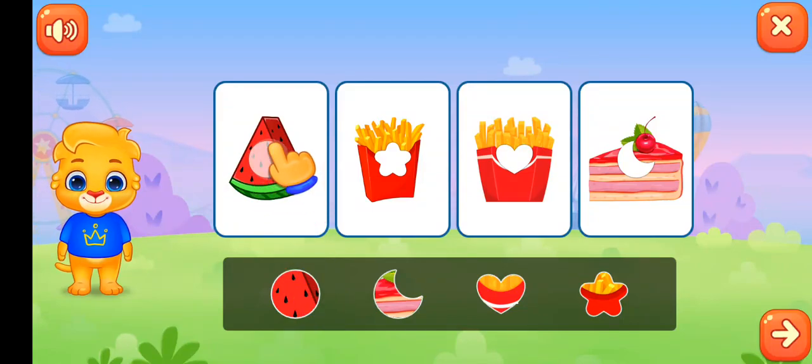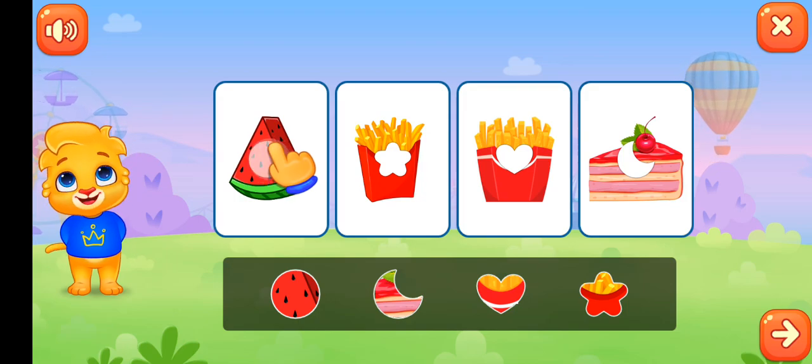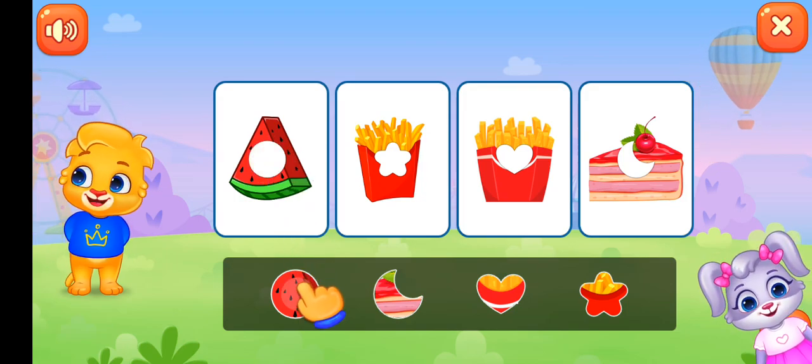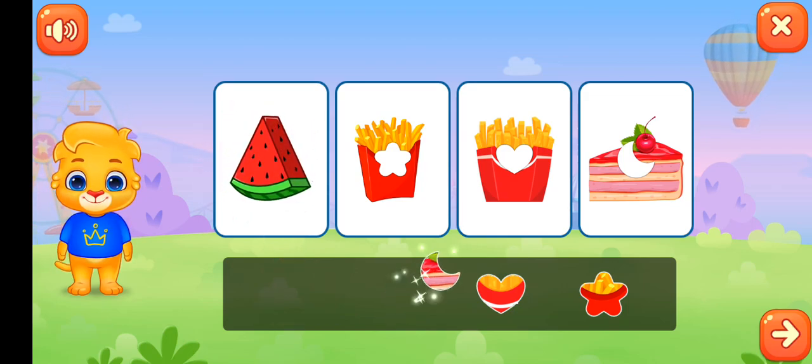We'll start a game. We'll have to just fill the missing letter. So first one is watermelon. Second one is pastry.